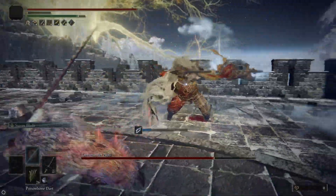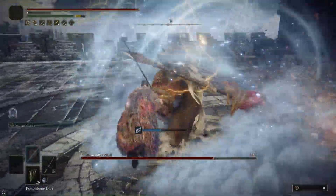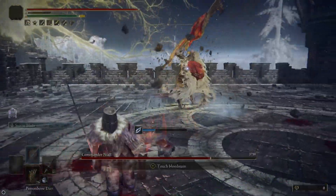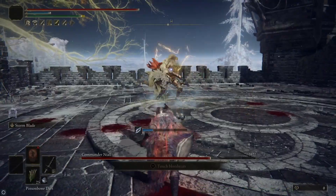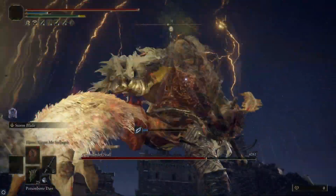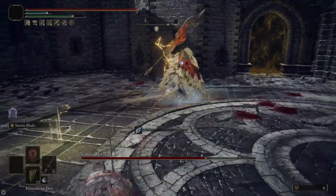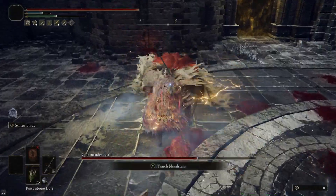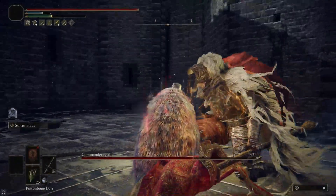Today, I'm going to show you three different ways to make this fight as easy as possible, all without using cheese or summons. I'll also teach you how to identify and dodge his attacks so that he might not even be able to hit you. Hopefully, this guide will help you develop an understanding of the mechanics in Elden Ring, and then you'll be able to apply what you learned to master the rest of the game, in addition to Nihal.